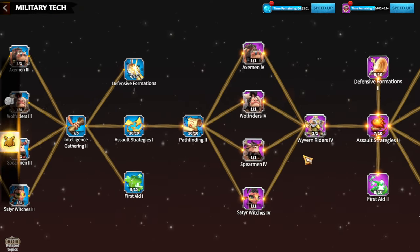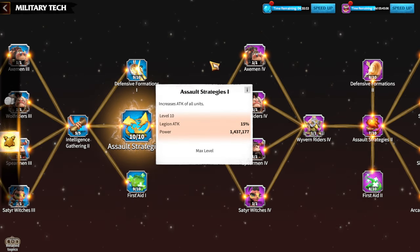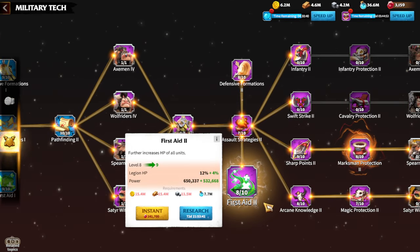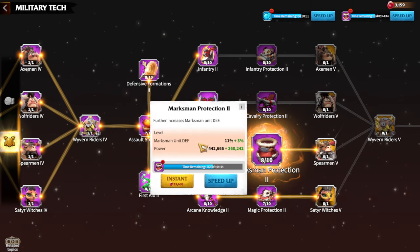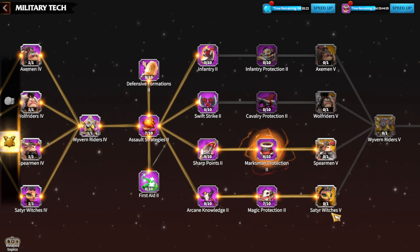The main points for military research — one big step was upgrading Assault Strategies 1, which was one of the most time-consuming researches I've done in this game. Soon, for example, if I want to upgrade the first eye to level 9, I need to wait 72 days — that's too many days. That's why I'm going to upgrade marksman protection to level 9 first, then magic protection and arcana knowledge. I want to have my legions as strong as currently possible. I'm not going to rush to tier 5 because it won't give me as much fun as being as strong as possible for the current moment, so I can help my alliance members in wars, roots of war, or any gameplay activity in Call of Dragons.